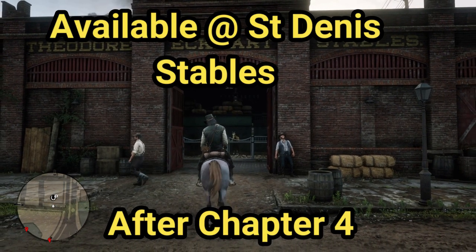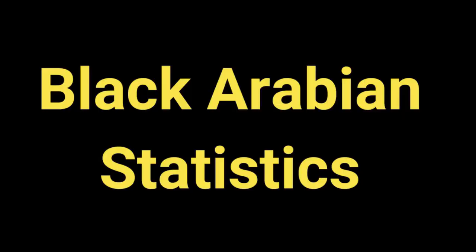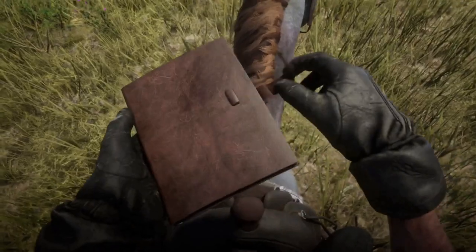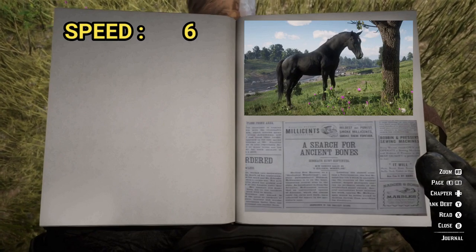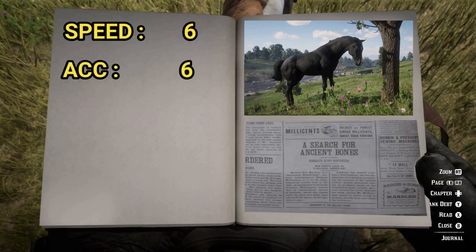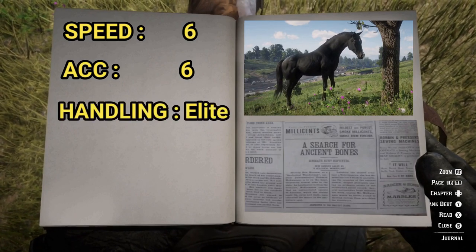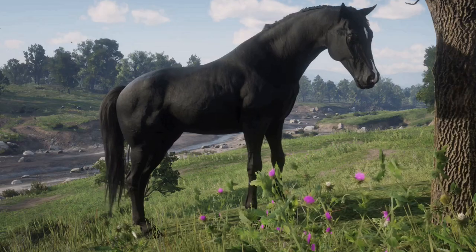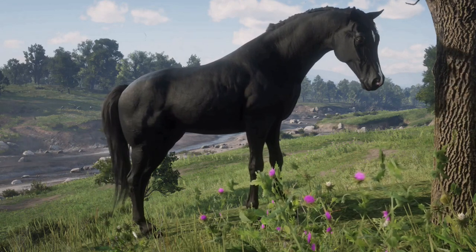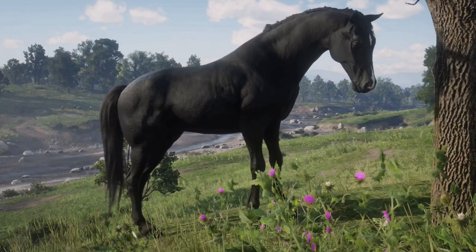Next is the Black Arabian, available for purchase at St. Denis stables after chapter four for $1,050. The Black Arabian has six speed, which maxes at nine, and six acceleration, which maxes at eight. Handling is elite. Health six and stamina six. The midnight black coat of this Arabian highlights the superiority and authority carried by this magnificent horse.